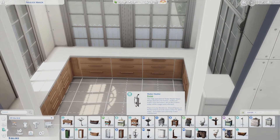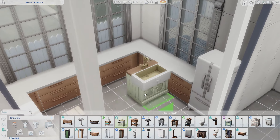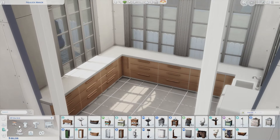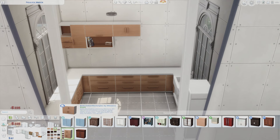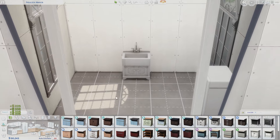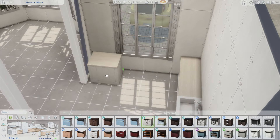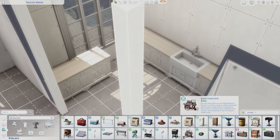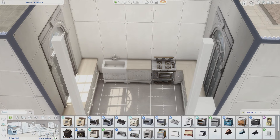I was unsure of what aesthetic I wanted to go for, so I went through a few things. I was actually considering making it just a normal house instead of off the grid, but I was like — no, it's gotta be off the grid, it's in Evergreen Harbor. Side tangent: every time I want to refer to either Evergreen Harbor or Eco Lifestyle, I flip them in my head. I don't know why I get so mixed up with that.